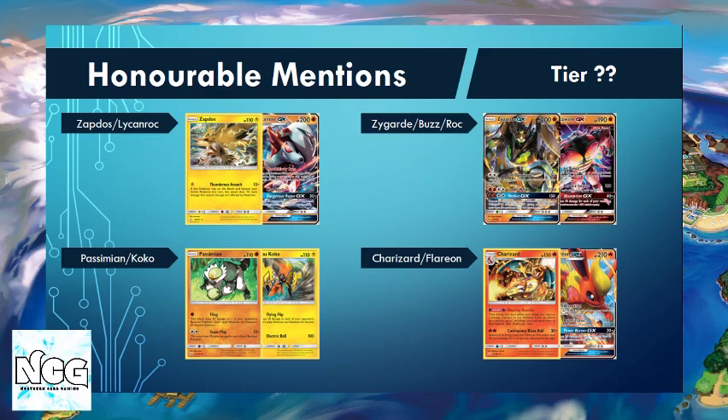The final deck on this list is the Charizard deck — a huge fan favourite. It saw a Day 2 finish in Cairns, finishing around 28th. Flareon adds a bit of a second string to the bow with some powerful attacks on the Flareon GX, but I have a lot of question marks as to whether the deck is just generally strong enough.